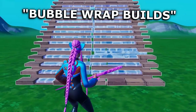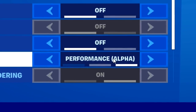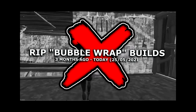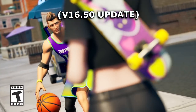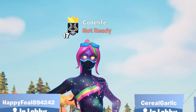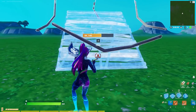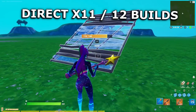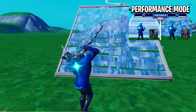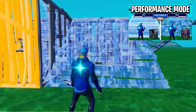Do you guys remember when you used to get bubble wrap builds while using the high mesh option under the performance mode setting? Well, that has unfortunately been removed from the game forever. In this morning's update — that's 16.50, the update that literally just went live this morning — you can see right here that if I go to place a build in-game, my builds are the DirectX 11/12 builds. I no longer have the bubble wrap builds that I used to get while using the performance mode setting with the high mesh option.